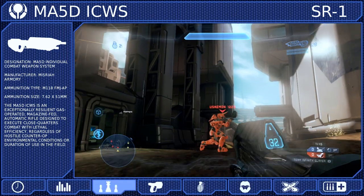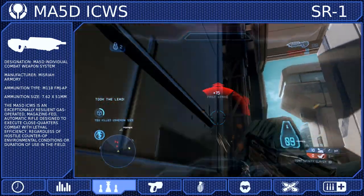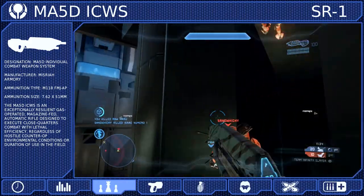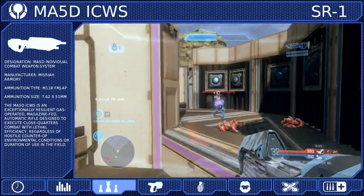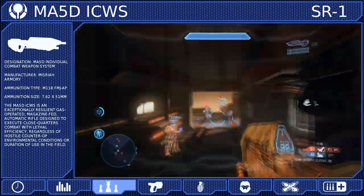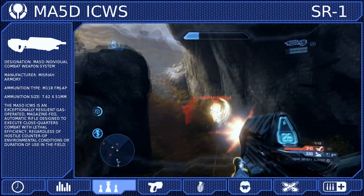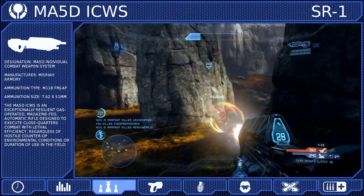Despite being the weakest of the automatic weapons, the assault rifle is by far the most consistent and has the best range, making it a very well-rounded weapon for close-quarters combat. Just keep your crosshair on the target and hold the trigger down. As long as you can maintain your accuracy, you will neutralize most enemies rather quickly. In cases where your opponent is a little further away, fire in bursts of three to five rounds to ensure your shots connect with some consistency — this can work out to about the edge of your motion sensor — but enemies with ranged weapons will give you trouble at this range, so be careful.